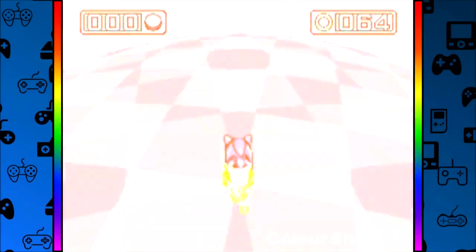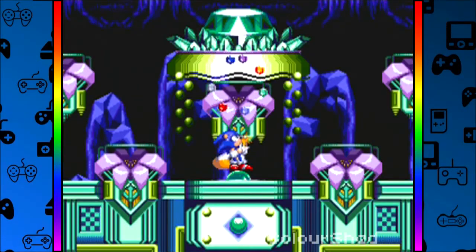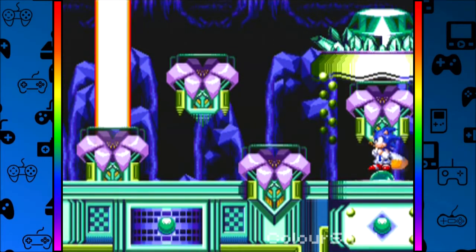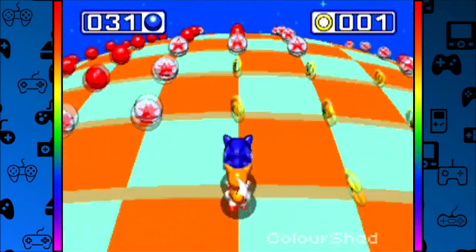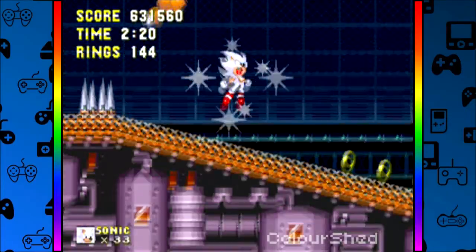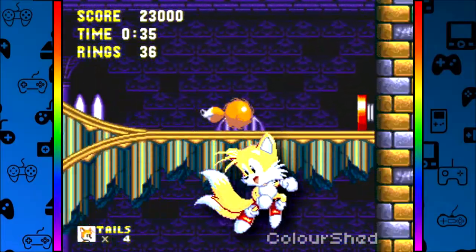If you got all seven Chaos Emeralds from Sonic 3, then at the beginning of S&K, accessing a giant ring brings you into the Hidden Palace with a chance to obtain a Super Emerald. The actual Blue Sphere collecting stages remain the same, but collecting all seven Super Emeralds transforms Sonic or Knuckles into hyper mode, making them more powerful. Even Tails has his own army of Flickies.